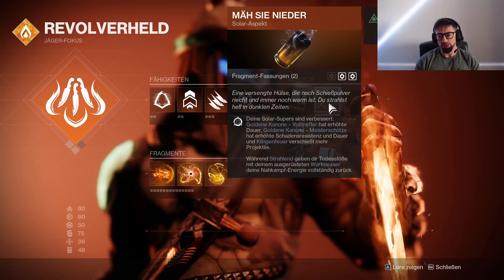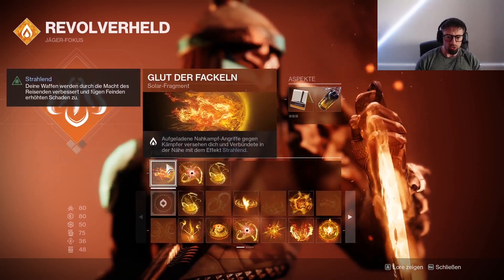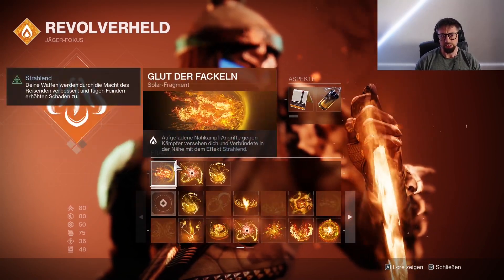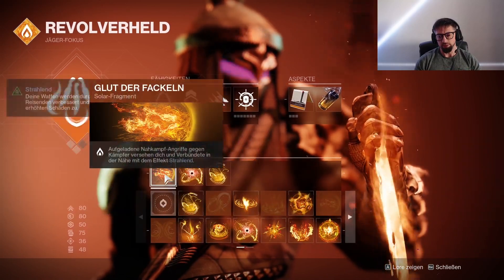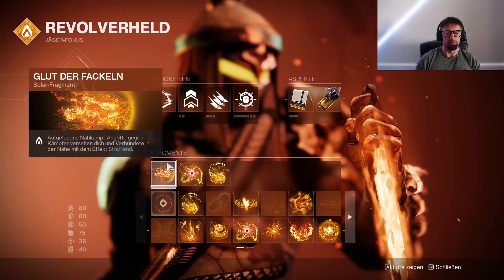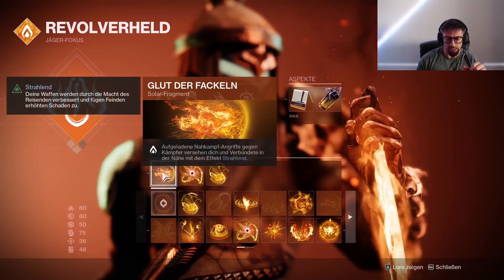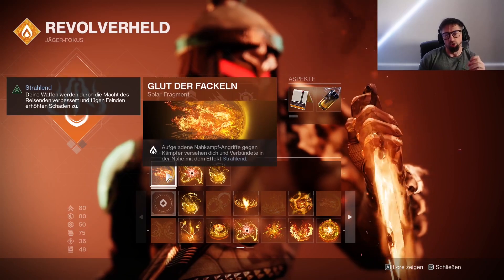Während Strahlend: Todesstöße mit deinem ausgerüsteten Wurfmesser geben dir deine Nahkampfenergie vollständig zurück. Aufgelandene Nahkampfangriffe gegen Kämpfer versehen dich und Verbündete in der Nähe mit dem Effekt Strahlend. Strahlend gibt uns den Damage-Boost – Kalisto sagte gestern sogar 25 Prozent, während ich dachte, es sind 20, aber es sind wohl 25 Prozent. Wenn ihr mit dem Messer werft, werdet ihr Strahlend und habt diesen 25-prozentigen Damage-Boost. Wenn man im Team spielt, muss das nicht jeder drin haben – man muss sich absprechen, weil einer alle auflädt und es reicht, wenn das nur ein oder zwei Leute spielen.